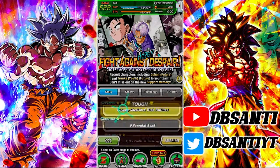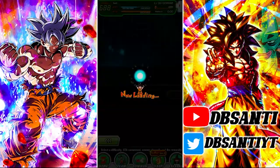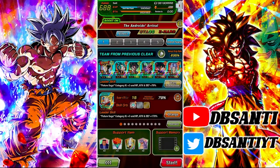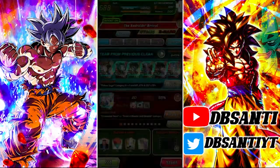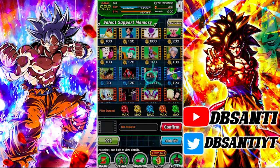Let's go over basically what we should do. Obviously we should be running as many Future Saga category teammates as possible. Let me find an LR here — there we go. It doesn't really matter if they lead Future or not. So we have 245 right there.